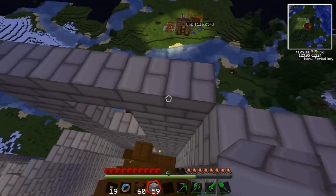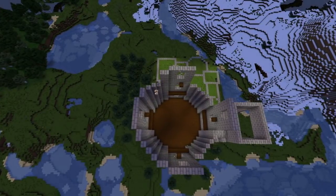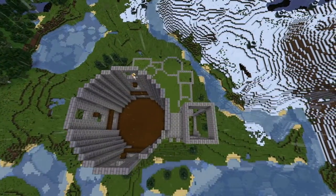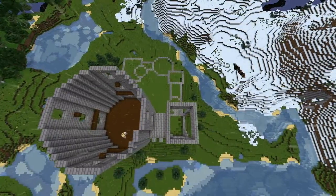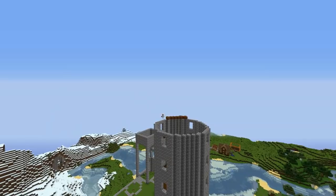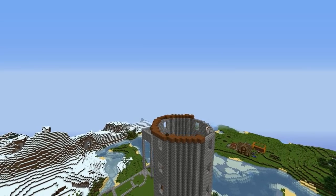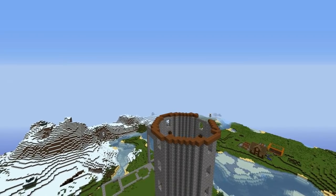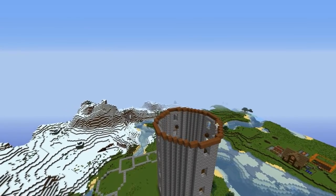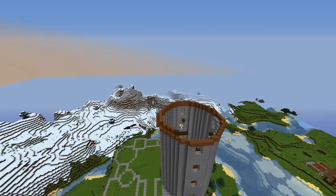A skeleton — knocked him off! Ha, he didn't stand a chance. So this will be the highest level of the tower. A bit of rain there. Now I'm going to start work on the roof — I'm going to make it out of a kind of light wood, jungle wood, into a conical point. I think I might have another tower coming out of it at the top — so the roof, then another smaller tower, then another roof. That's the plan.